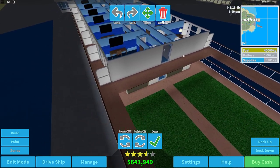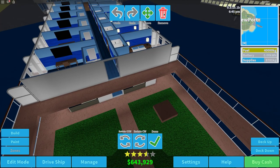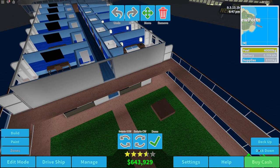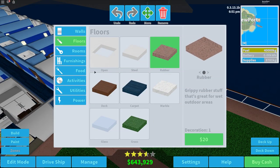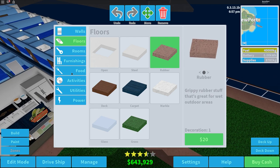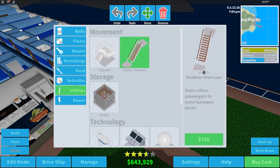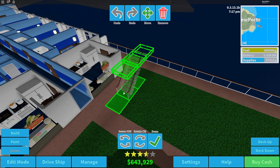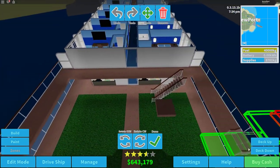We're going to do some staircases in front — that will look quite nice. We'll head into stairs, go to utilities, and choose the outdoor staircase. I really like how the outdoor staircase looks, it goes well with the build. Heading up here it looks nice so far — we do have to put in a few floors.